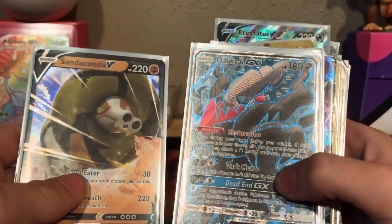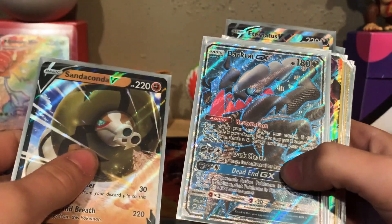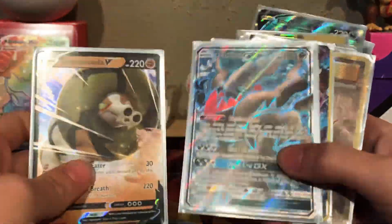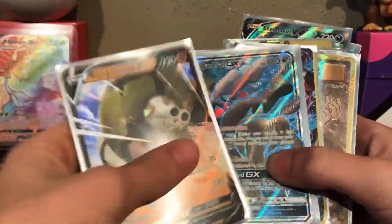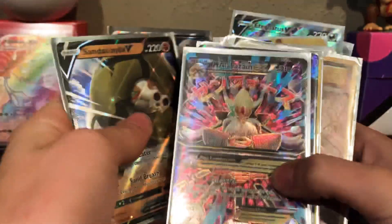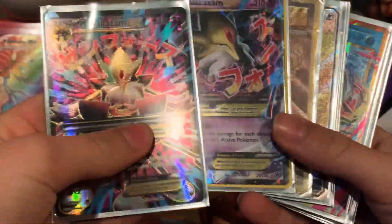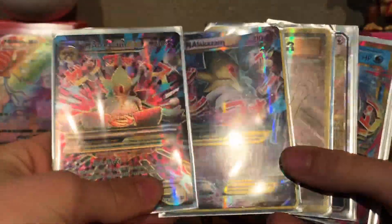These two cards — I think one was from Base Set, and this Dark Rise from Crimson Invasion. I got that out of the Inteleon VMAX box. Those are some really cool cards. And I have two — Mega Alakazam Full Art and Mega Alakazam EX. These are some really cool cards.